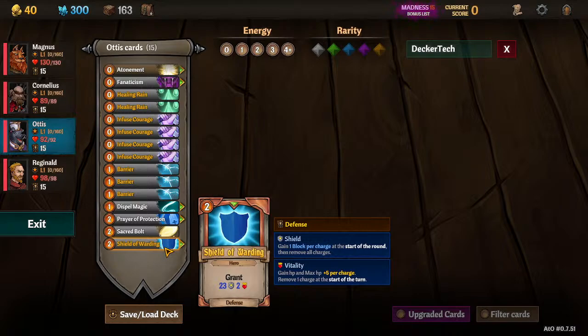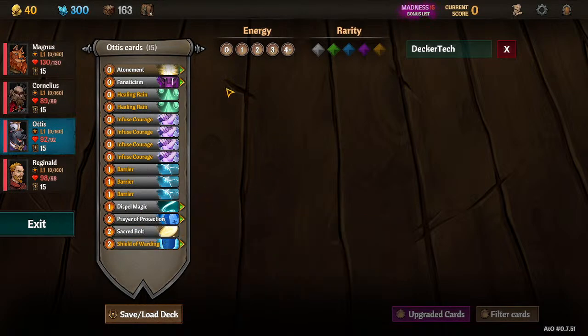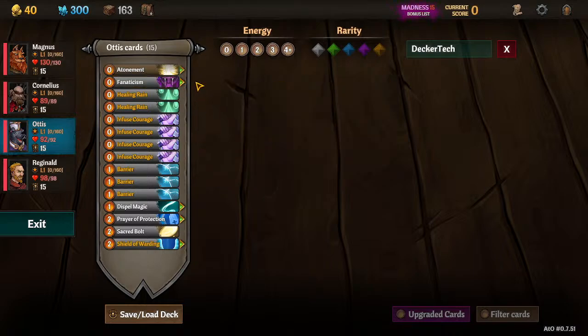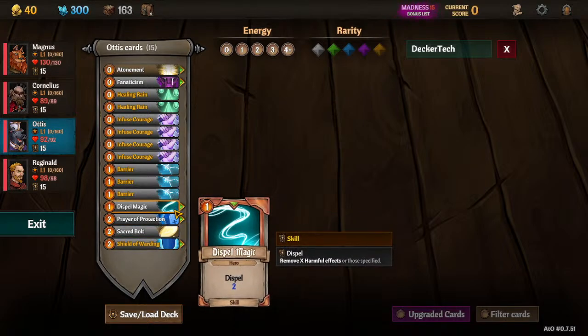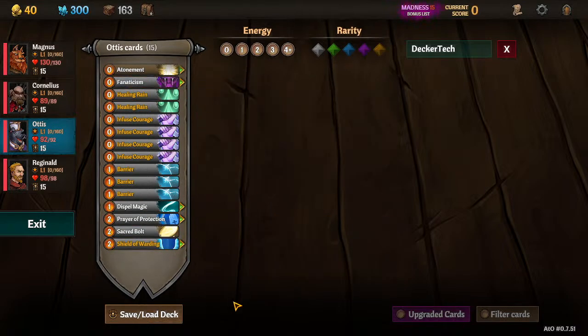We're keeping Sacred Bolt as a damage option. Eventually you'll take it out because you're not going to expect to do damage with Otis, but it's also a really good source of Sanctify — good to help stack Sanctify so other people can hit the target and heal themselves. You'll kind of balance between these three spells on which ones you need in a turn. We're going to have two extra energy from Fanaticism, so Fanaticism plus our three starting energy is five. The five cards that aren't Vanish are Fanaticism, Dispel, Prayer, Bolt, and Warding — we'll always be able to cast three of these, cycling through our deck consistently.